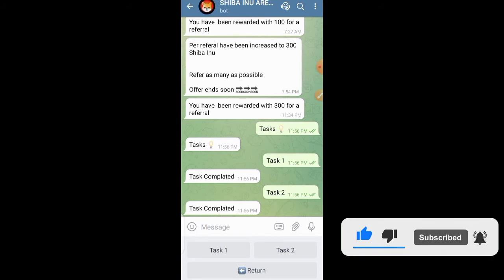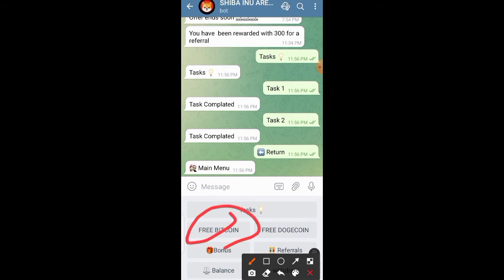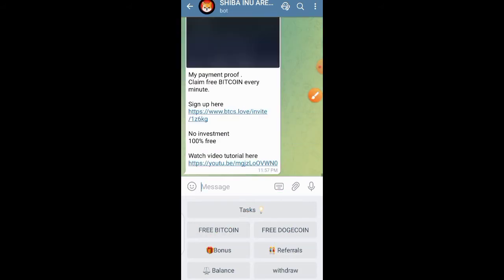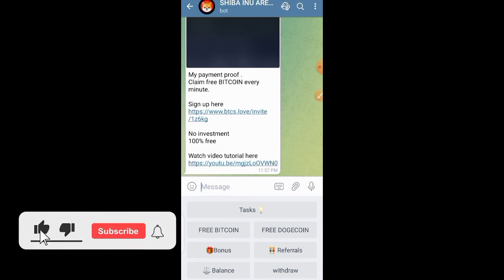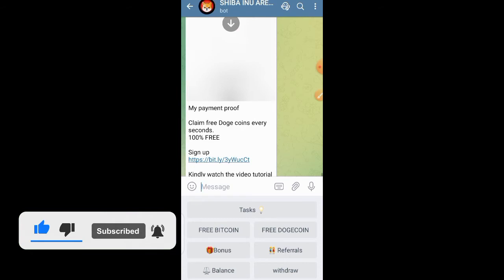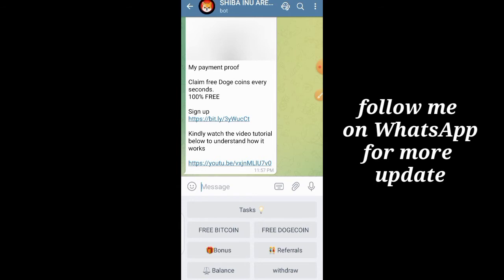You also get to earn free Bitcoin and free Dogecoin from this platform. When you click on 'free Bitcoin' they show you the earning system, the videos involved, and withdrawal proof. When you click on 'free Dogecoin' you get to earn unlimited Dogecoin — there are 100 free platforms where you can earn unlimited crypto.